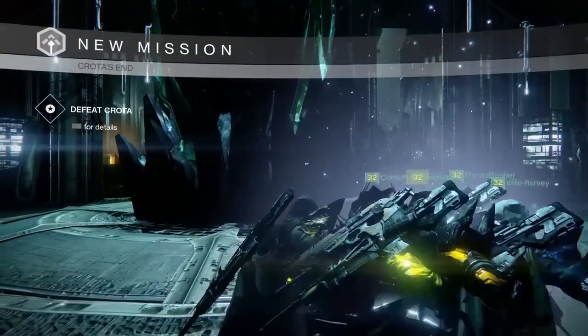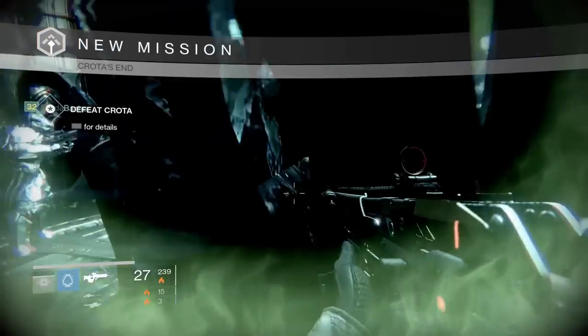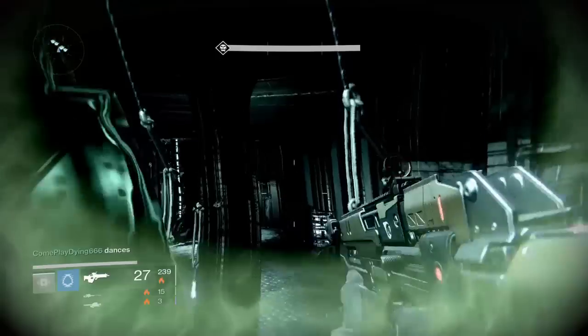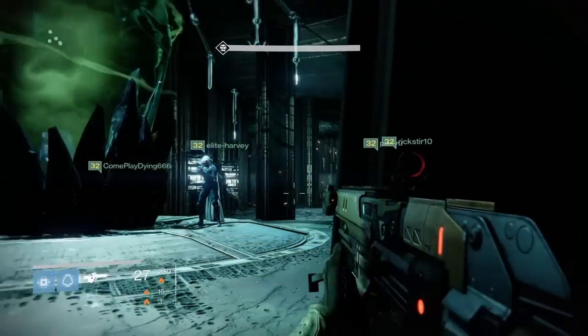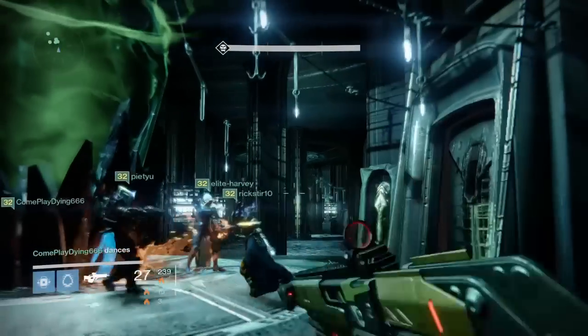Hello guys! JCXHD here bringing you guys the world's fastest Crota kill so far as we know it. We have downed Crota in two kills and from the time the glass drops to the time that Crota hits his knees is 3 minutes and 40 seconds. Stay tuned and chill and watch this go.